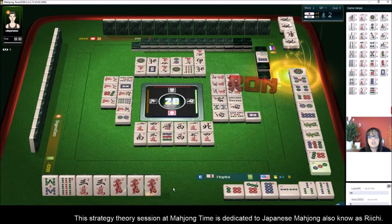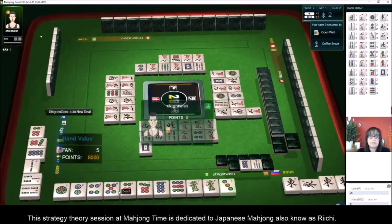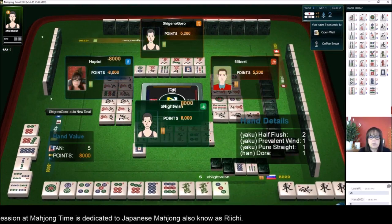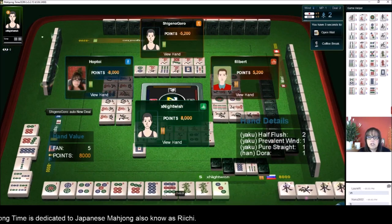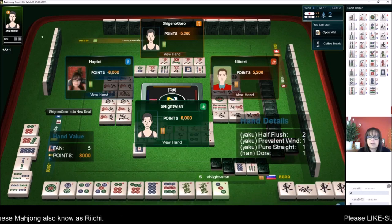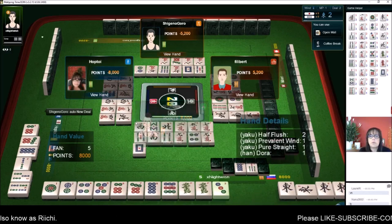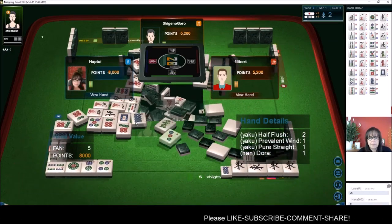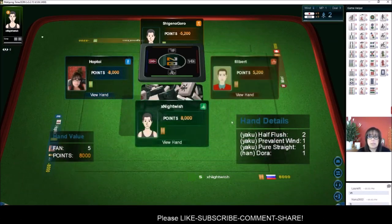Oh shoot. That's going to be expensive. Mangan. It looks like somebody left the table. All right. So they have a half flesh dots with honors, prevalent wind, pure straight, and Dora. Yeah, that was painful. Beautiful.